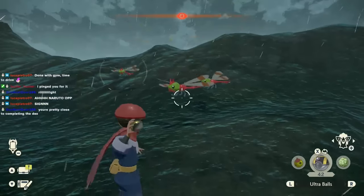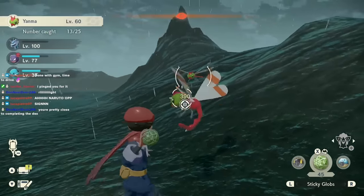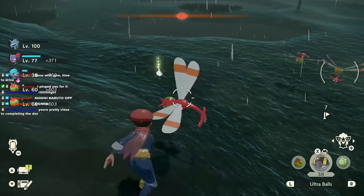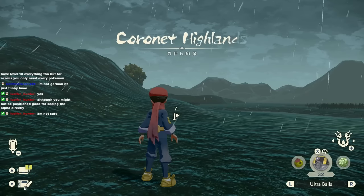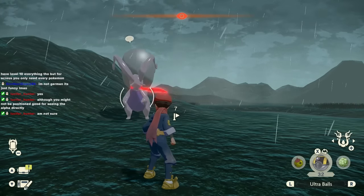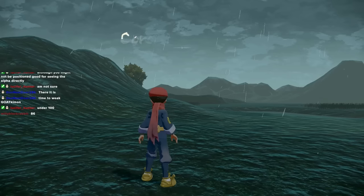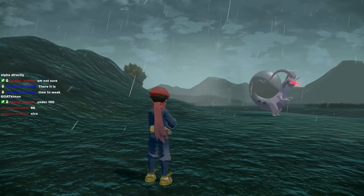If you guys don't know what the Reset Method is, essentially by clearing out an Outbreak and a Massive Mass Outbreak that replaces the Alpha spawn and setting a save, you are able to reset until the Alpha shines. Watch there not be an Alpha here. I'm good — it works! And since I have no Shiny Charm and just relying on my level 10 research, my odds were 1 in 2048. Enjoy my suffering.